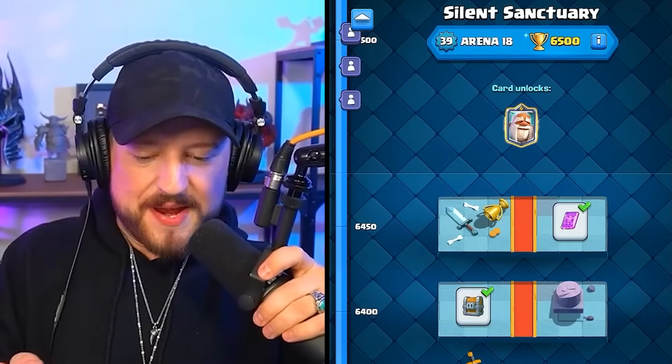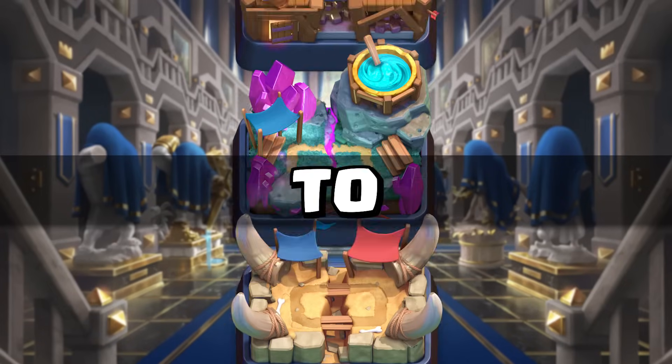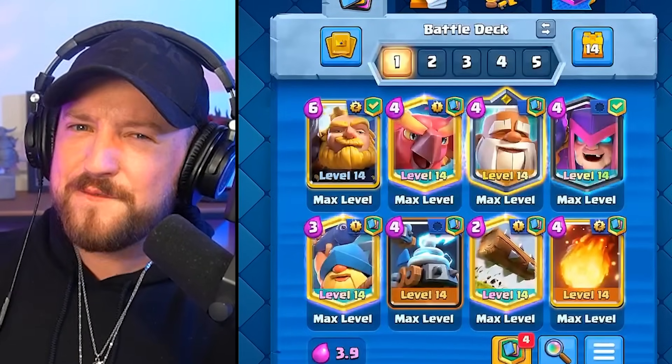And that leads us to the final arenas — 18, 19, and 20 — all having access to the exact same cards, leading us to the ultimate strategy in all of Clash Royale: Royal Giant, Monk, and Phoenix.